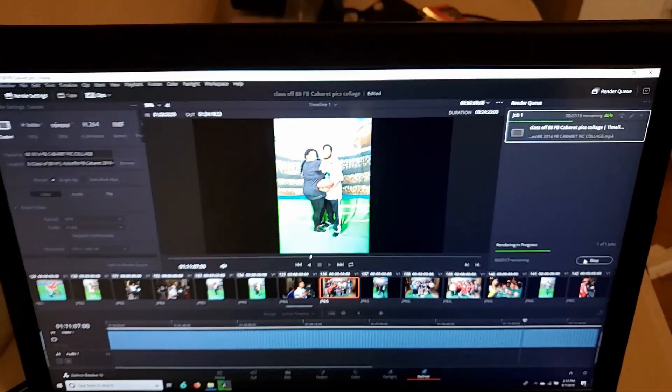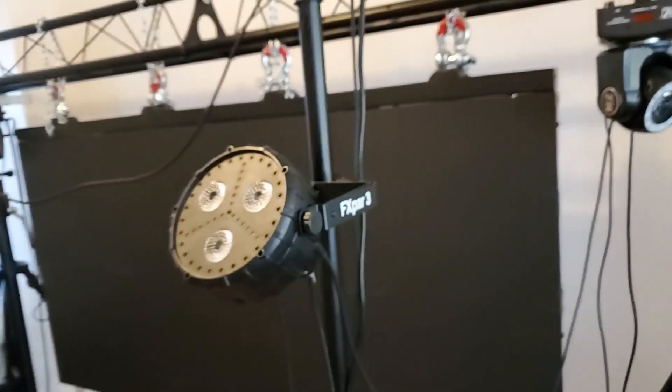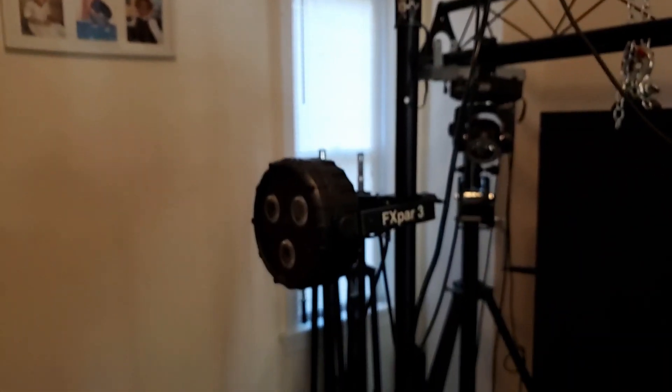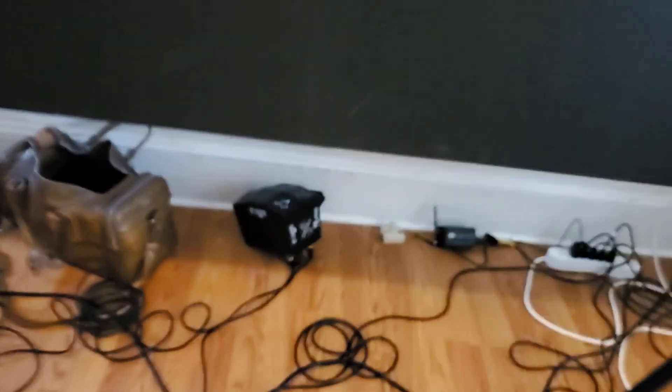We got the lights — the FX Part 3, the J Maz fixtures. We also have the 260 Chauvet Intimidator spots. We got a unit down here at the bottom too which is going to go on the back of the LED panels — we'll show you that later. We also got the wash effects; not sure yet if I'm going to put it on the ground or on top.